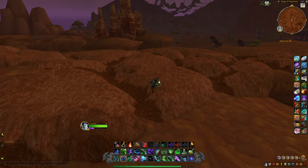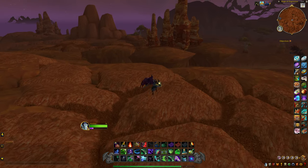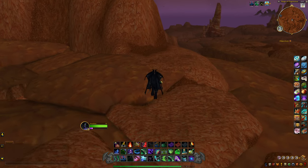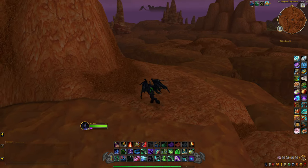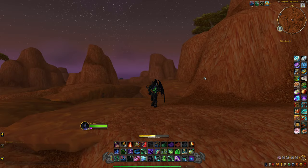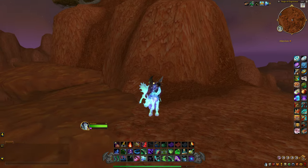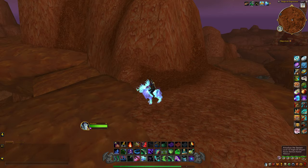There's a certain spot where you can actually jump and it's right here — and there you go, you are officially out of the Siege of Orgrimmar. You just jump right here and you can walk all the way around.